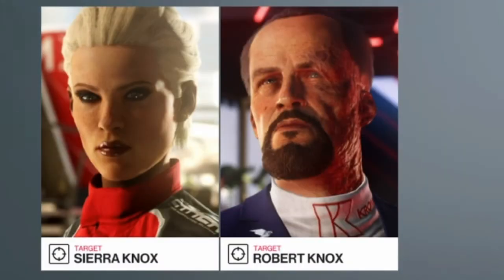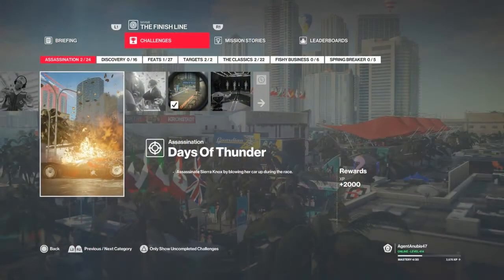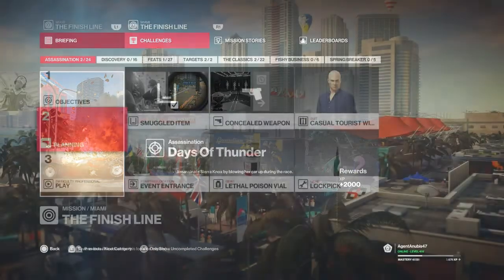Hello and welcome back to Hitman 2 and the Finish Line in Miami. Today we will be taking care of the Days of Thunder challenge, which consists of blowing up Sierra Knox while she is in her car in the race. We can't use the sniper rifle for this one — we need to use a specific bomb.